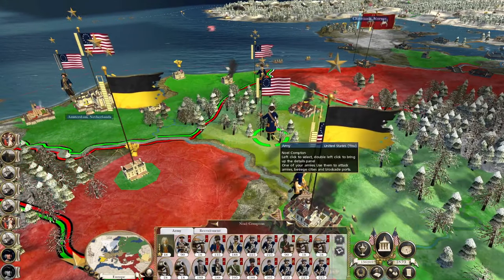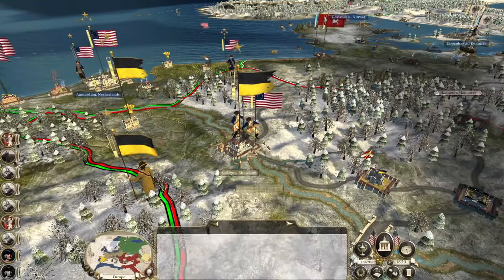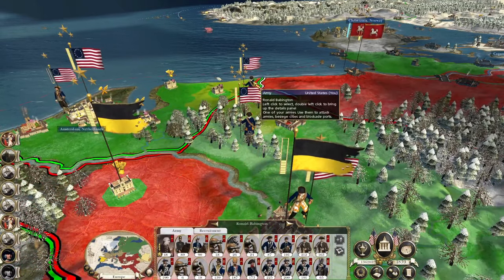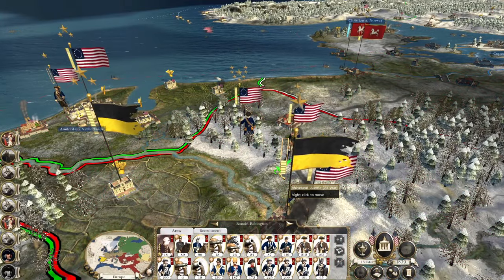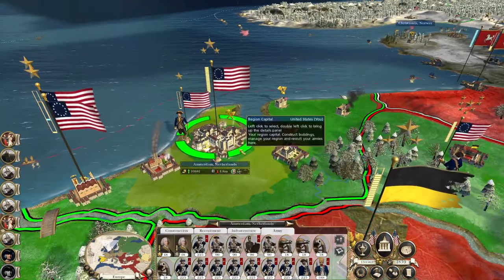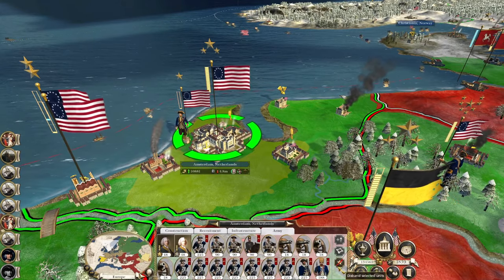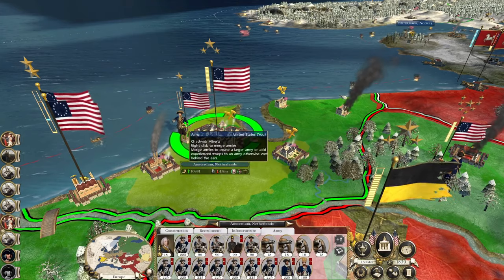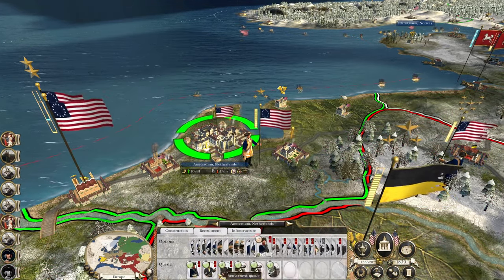We're going to use Noel Compton — they can maintain the siege while Ernest Southerns withdraws. Ronald Babington, who still needs to reinforce, can push forward. We can't have two generals with identical units, so let's recruit a new general.